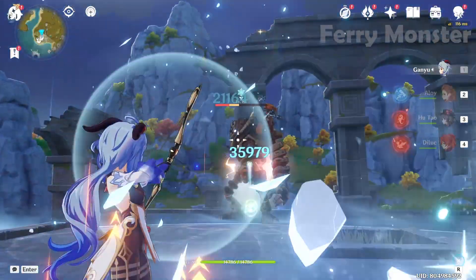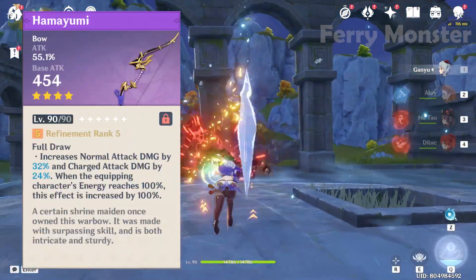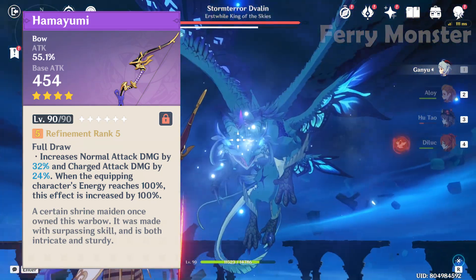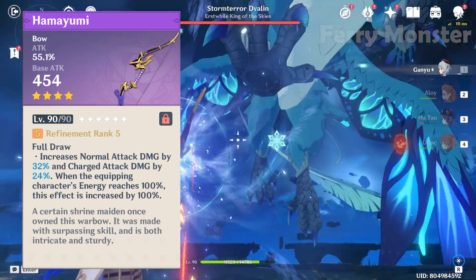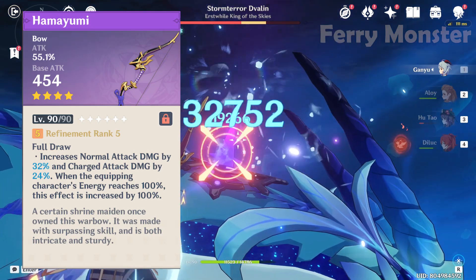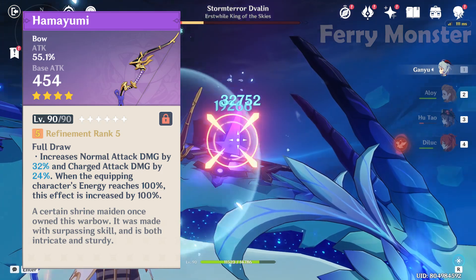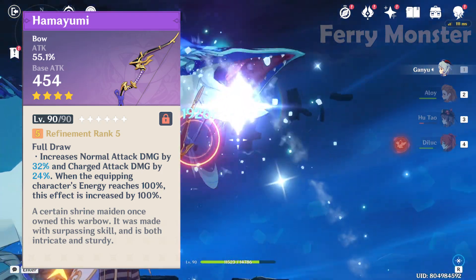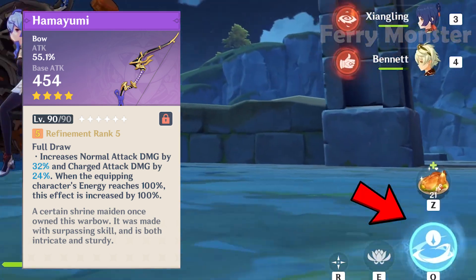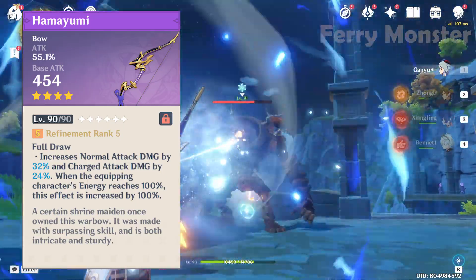The good thing with Prototype Crescent is you can use Ganyu's burst freely, which gives 20% extra cryo damage. Number two: Hamayumi bow, also with secondary stat attack percent. Its passive increases Ganyu's normal attack by 32% — we don't need that — and increases charge attack damage by 24% at refinement rank 5. When Ganyu has her burst active, this effect is doubled.